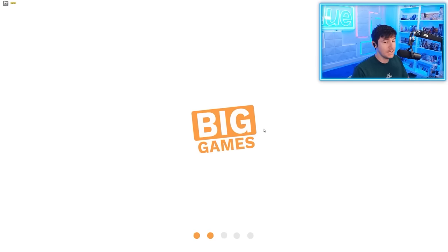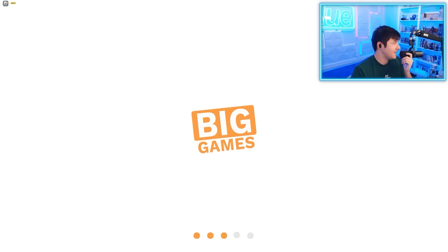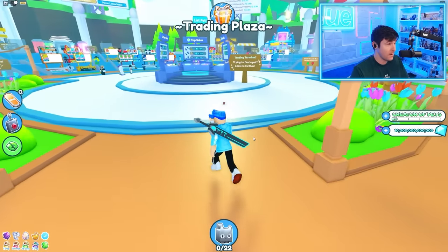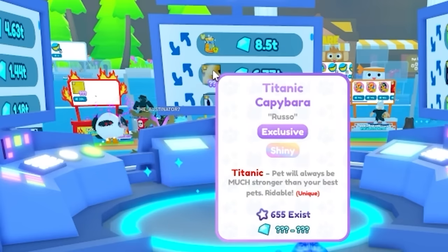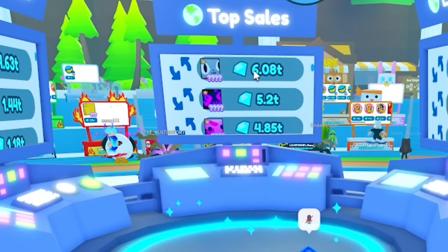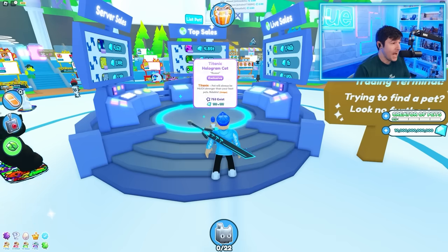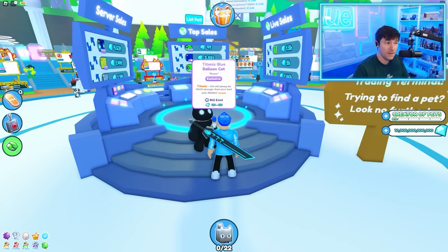I'm going to go in here hoping to get a Titanic. I don't know how much they cost, but it seems like they're going to cost a lot. I'm trying to get like two today. That Titanic shiny just sold for 6 trillion, this Titanic jolly just sold for 6 trillion, this one just sold for 5 trillion. It looks like I can get the hologram cat and the jelly cat, or the lucky as well.